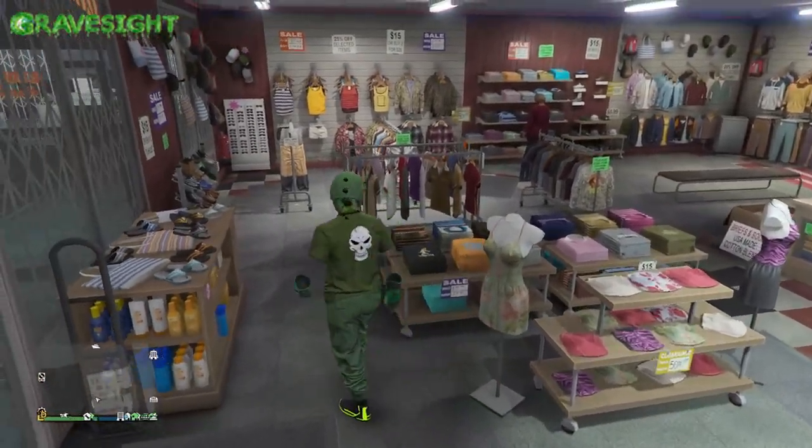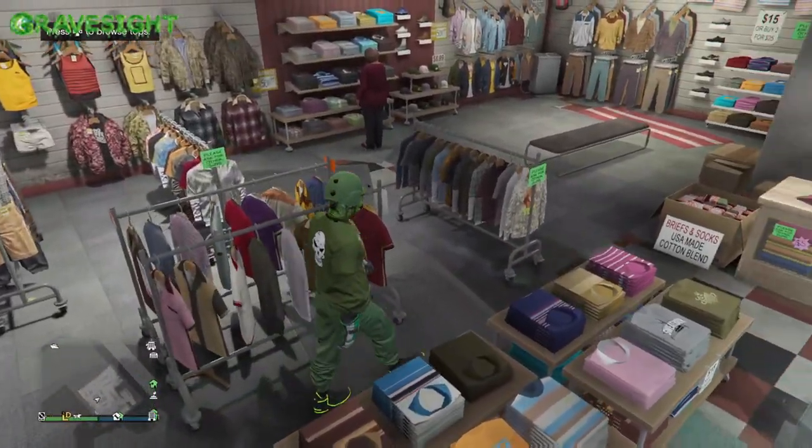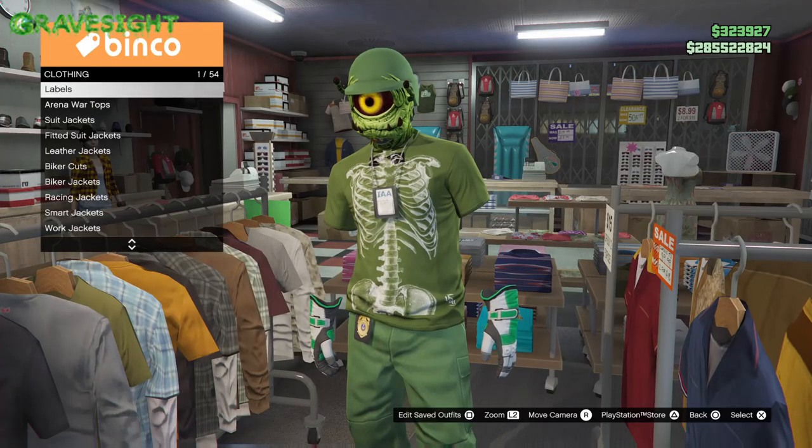You guys will need the Sasquatch outfit that you got for logging in on October 31st. Other than that, this is what we're going to need to do: we're going to go to a store and we're going to put some stuff on an outfit. We will be using slot one for this.